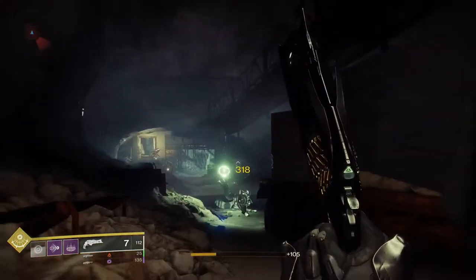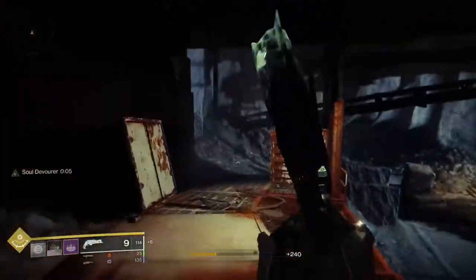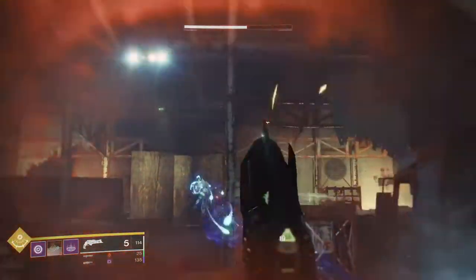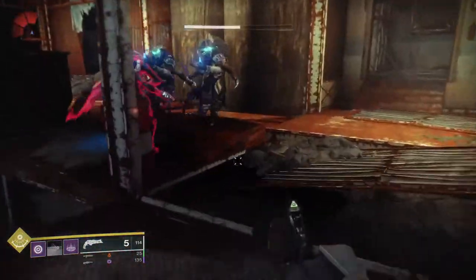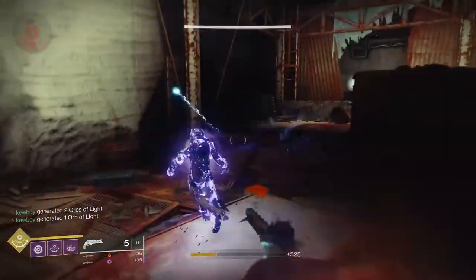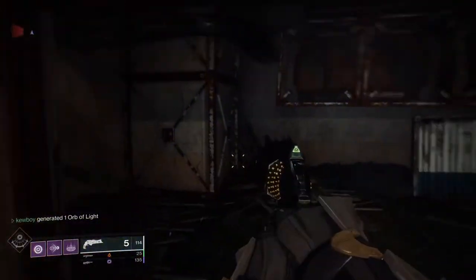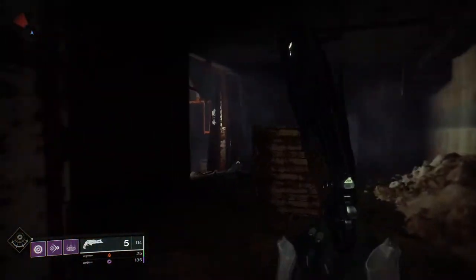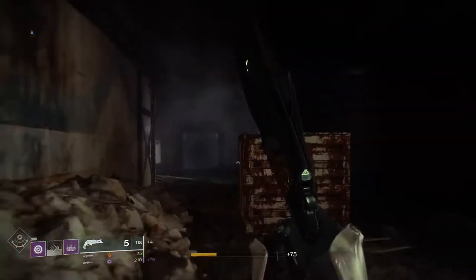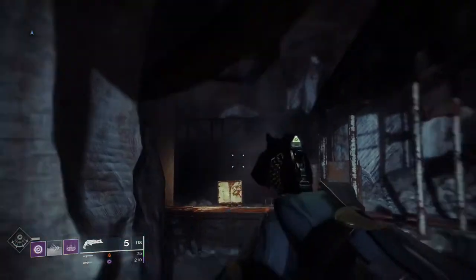Then you have to get Titan kills. You can do Well of Radiance — use it multiple times since it gives you 10 each time. After that you move on to getting either Warlock kills in Crucible or Escalation Protocol completions — any wave counts, and that gives you five per completion. So you just grind that out again and again.